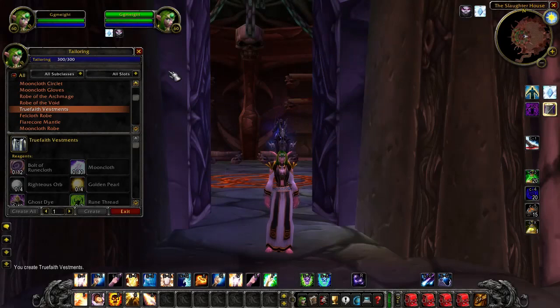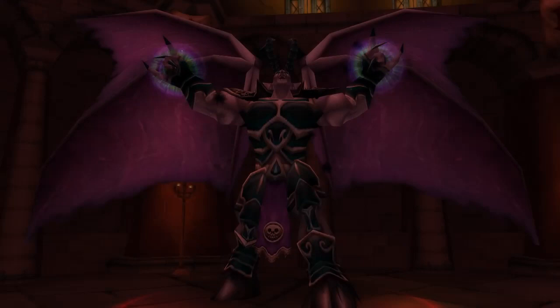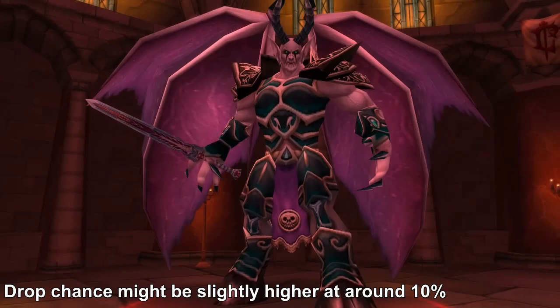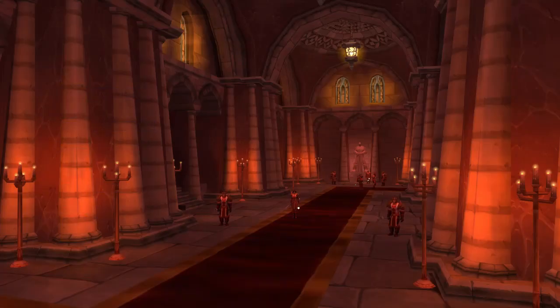You can if you want, but it's definitely not required for the vast majority of raiding guilds. The pattern for the True Faith Vestments drops from Balnazaar at the end of the living side of Stratholme. The drop chance is 8% it would seem, and the mats are quite naturally on the expensive end — you need 4 Righteous Orbs, which are also used for the Crusader enchant and are thus in high demand, as well as mooncloth and other materials.